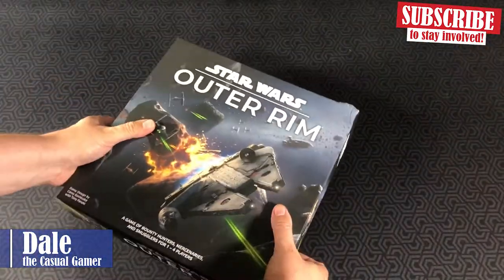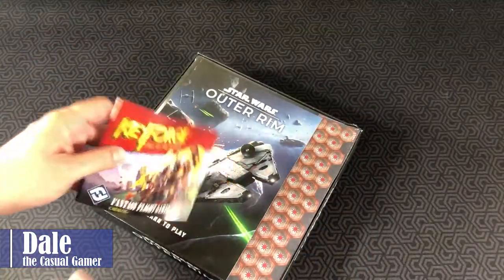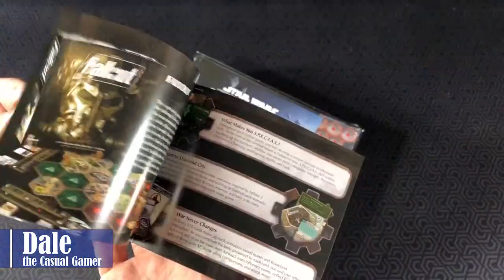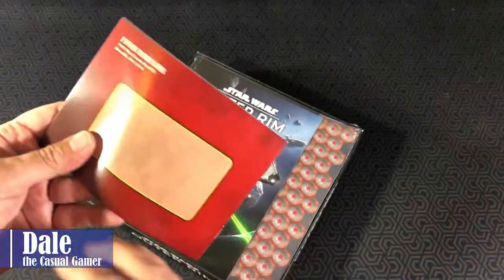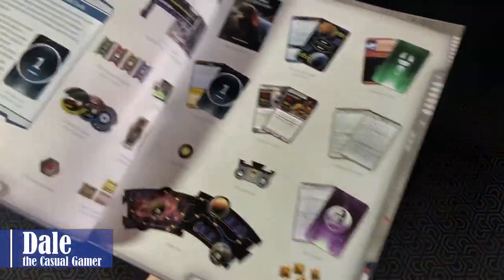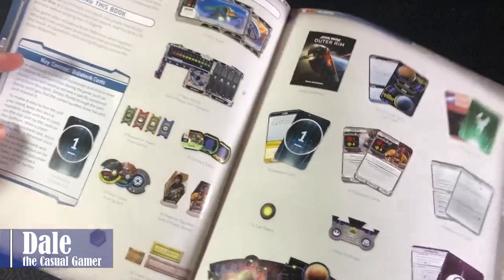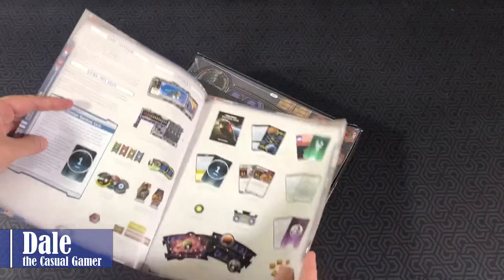So let's go ahead and take the cover off and see what's inside. Fantasy Flight's typical product catalog so you can see everything they've got coming out. Their typical learn-to-play and rules reference, which has been good. It takes a look at game overview, how to use the book, key concepts, and a component list, which is always nice.